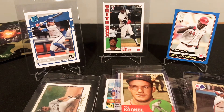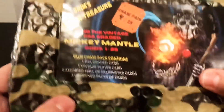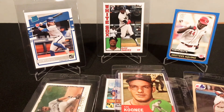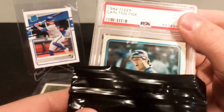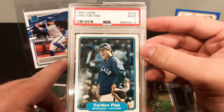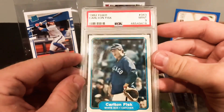And now for the finale. I'm going to cover it up, pull it out, not look at it. It's actually in a bag. So we'll do our slow reveal. I'm hoping this is the Mantle, but if it's not, at least I'm sure it will be a nice player. What do we have? 1982 Fleer Carlton Fisk. There is a nice Carlton Fisk — a Hall of Famer, a Mint 9. A Mint 9. So a pretty cool card. Wish it was the Mantle, obviously.